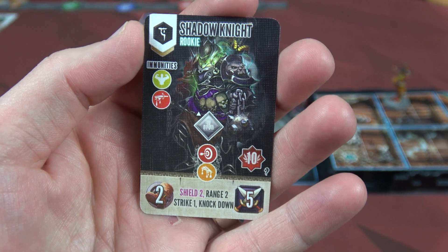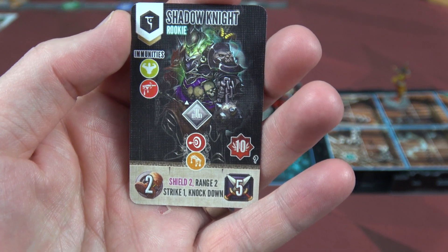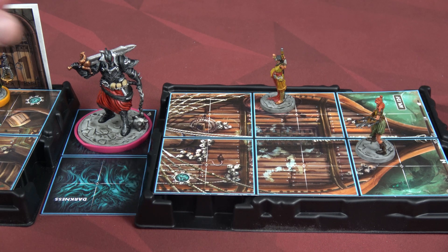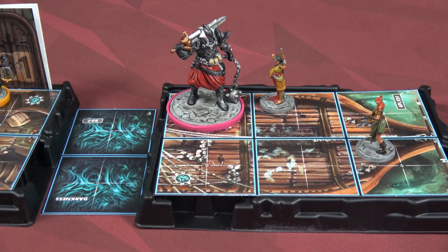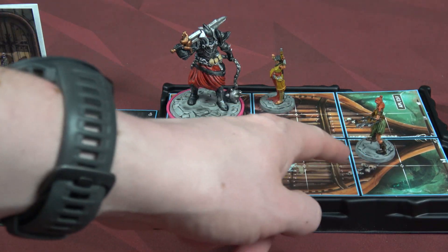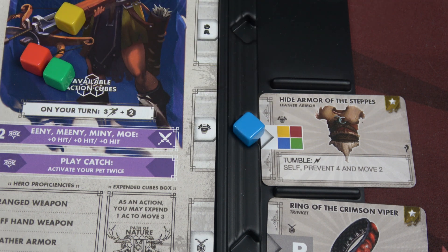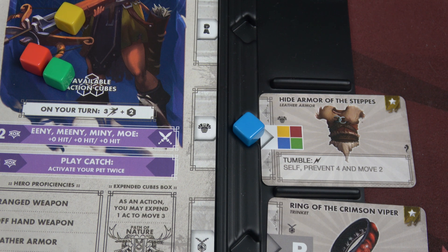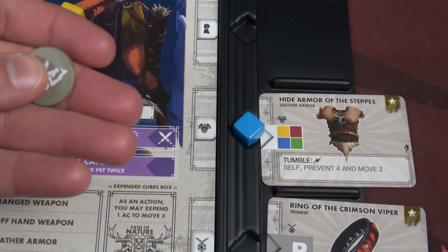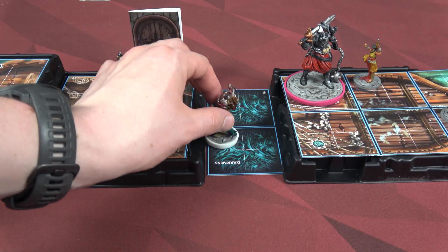Next, let's have the shadow knight rookie go. He's shield two, range two, strike one, knock down, attacks for five, or six if he's adjacent to that darkness. The first thing he'll do is gain shield two. Sun's health is three, Maya's health is four, so this shadow knight's going to go for Maya. He's still adjacent to the darkness, so he's going to hit Maya for a total of six damage. I'm going to do a reaction using my hide armor, which will prevent four damage. I'm still going to take two, going from four health down to two health. Normally I would get a knockdown token, but I have move two, so I'll simply remove it. The rookie ravager moves four spaces and that's all he can do.